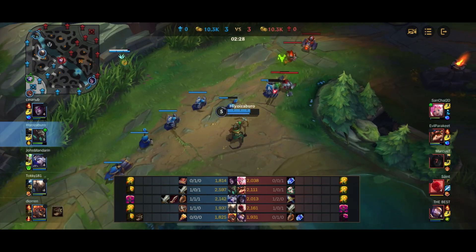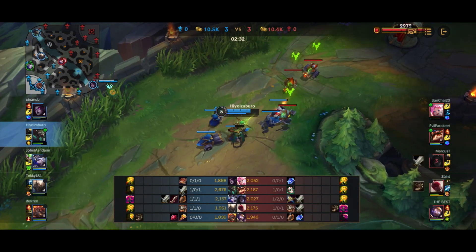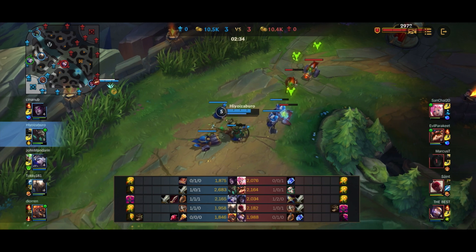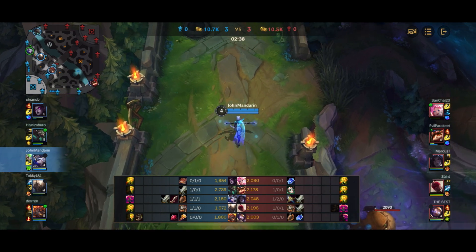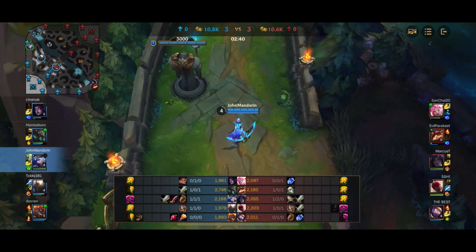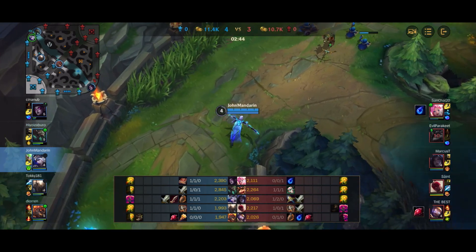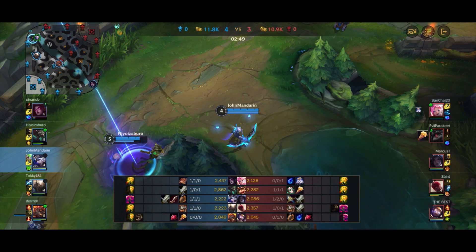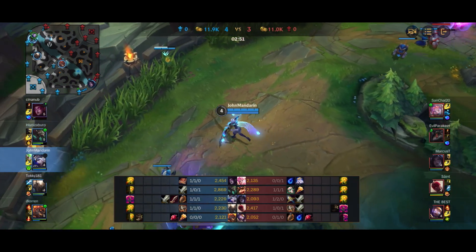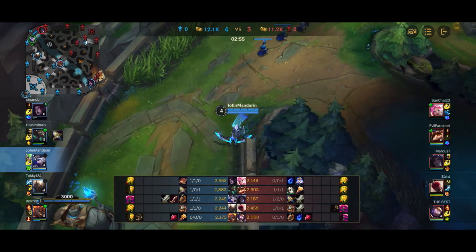A lot of action happening in the early game. The first thing we want to cover is why Serpent's Fang Ash is so important in this game. I already have a Serrated Dirk and a Long Sword, which tells you I'm going for Serpent's Fang first item. I would normally never recommend Serpent's Fang as a first item because of how strong Imperial Mandate makes Ash support, but in this game it simply has too much value.